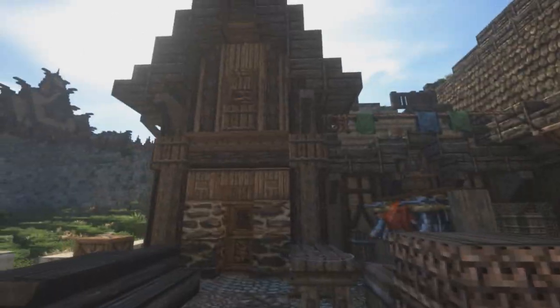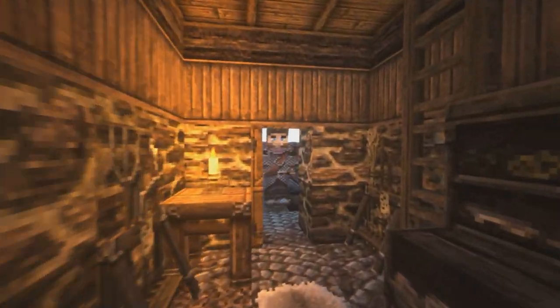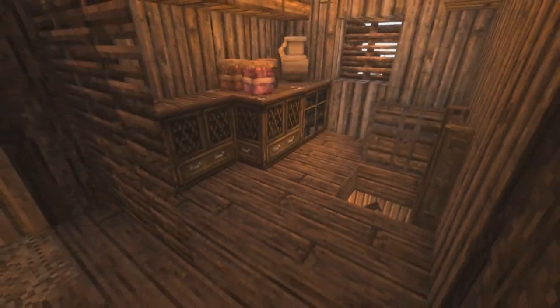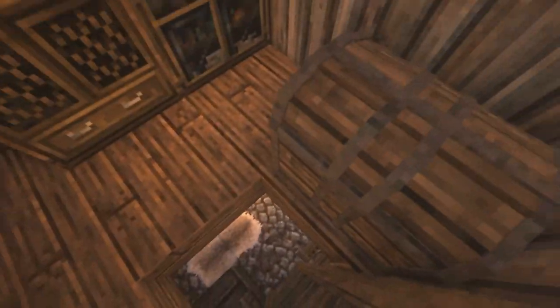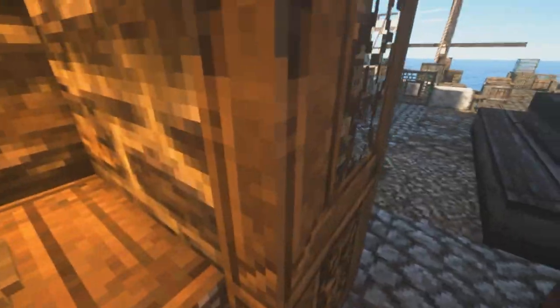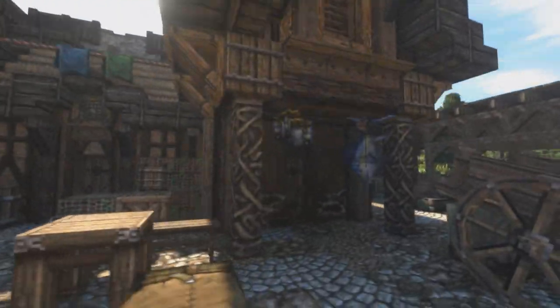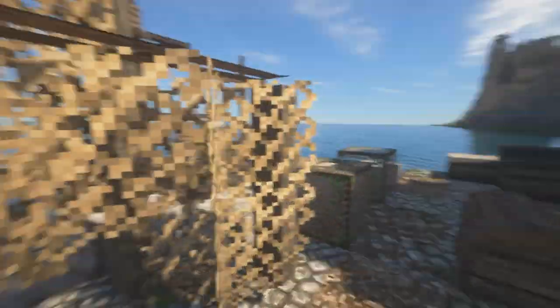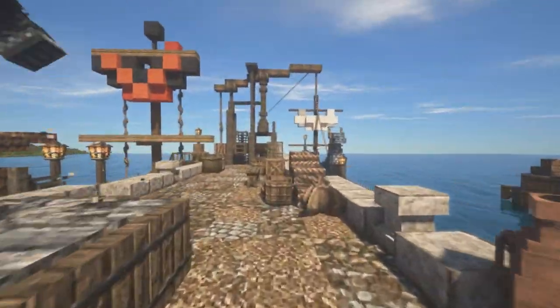Then we have some simple houses just for fishermen — very small. Like super simple, just for staying the night if the weather's not too good out on the sea. I love these little jam jars. They're pretty much all very similar, small shacks. Then we have some boats — the boats are probably the most interesting part here. I spent a lot of time getting the shape right, kind of being inspired by the Viking long boats.